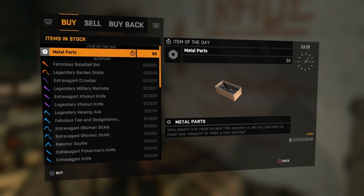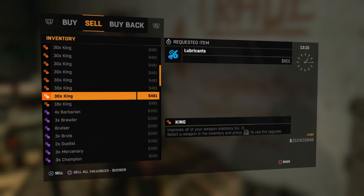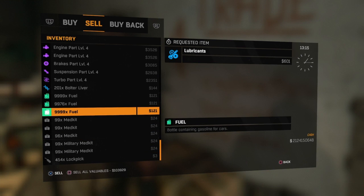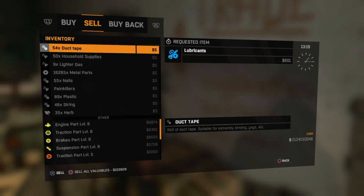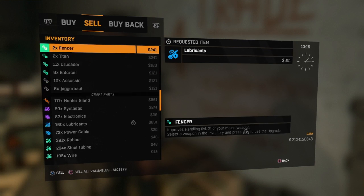Also, you can duplicate other stuff. You can only duplicate stuff that you're able to sell. So like DLC weapons — I don't think you can duplicate those. But I've duplicated medkits, fuel, vulture liver. I can duplicate all of this stuff. Especially metal parts — that's good to duplicate — but I already have enough. I have 16,000.